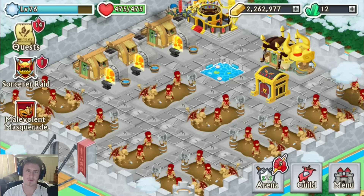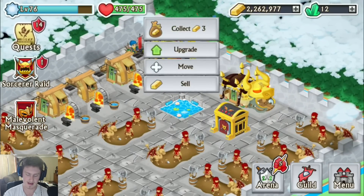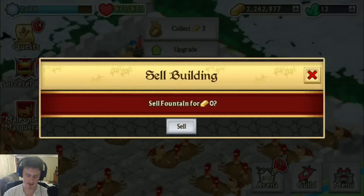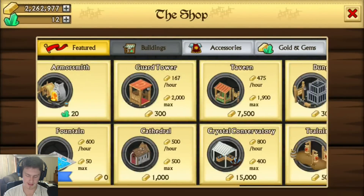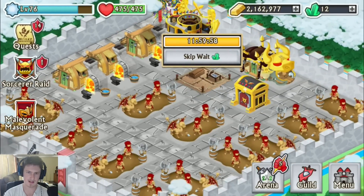Let's start off with our team for the raid. I've just realized that I still have this fountain here. Let's get rid of this and put down the monster's nest because I believe that's the best one to have there. So let's build that.